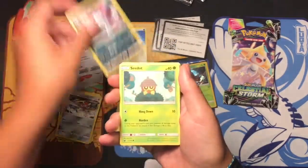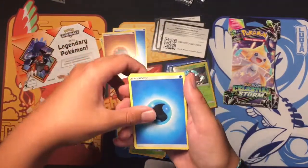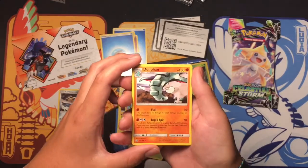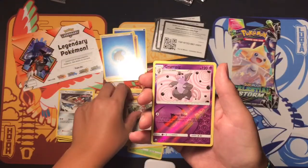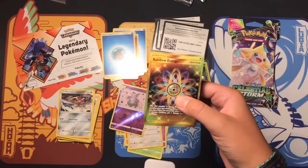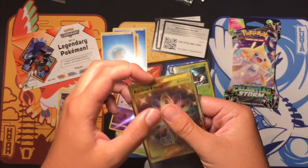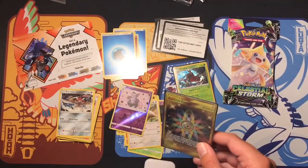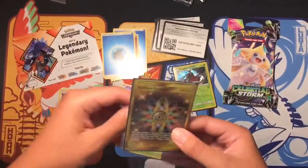Sneasel, Seedot, another Water Energy, Solrock — that artist is really cool. Bigger off reverse, rare Grumpig, and the rare is... whoa, a Rainbow Energy secret rare! Ka-ching! I don't have any top loaders right next to me — yes I do, I most certainly do. Let's go!